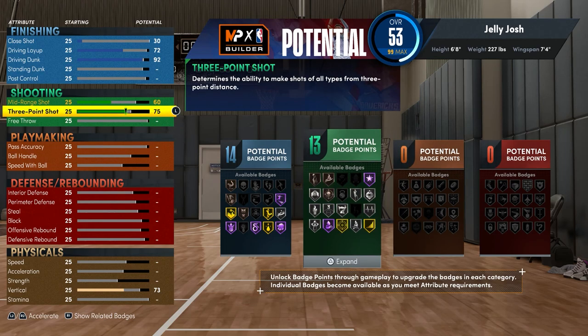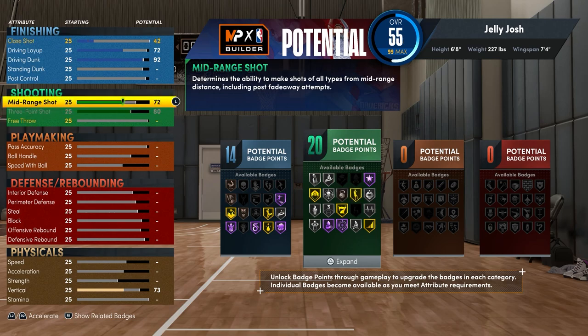For the shooting, you want to max the three pointer, and for the mid-range I put it up to 77 so I can get a good amount of shooting badges. I started off with 22 shooting badges and went to college, so I had 26 shooting badges on this build to start. But at the beginning of season two they added something where you don't need to go to college anymore — you just start with five extra badge points on every build.